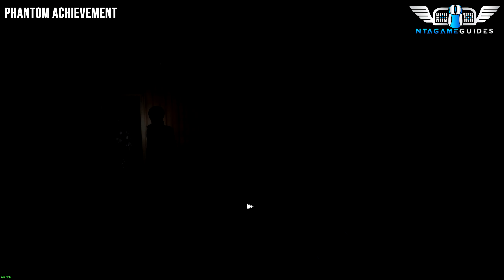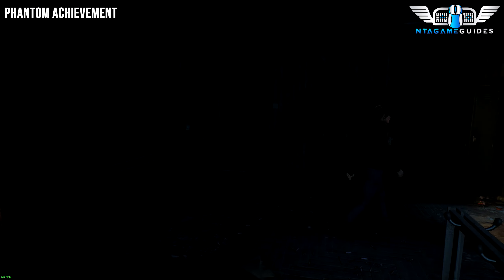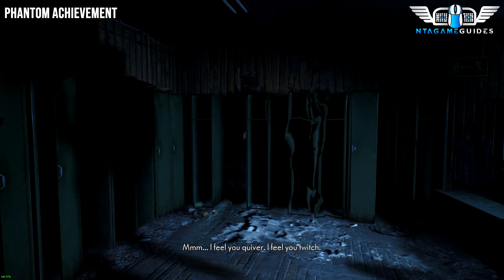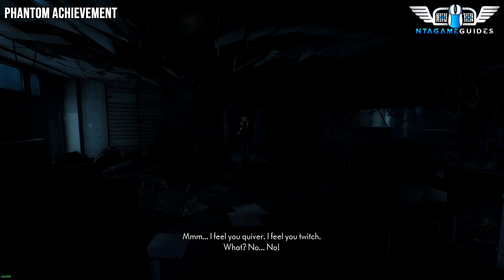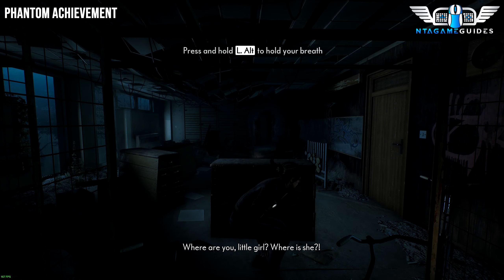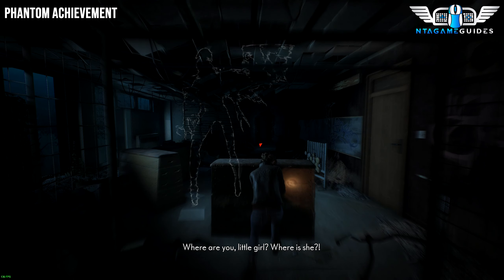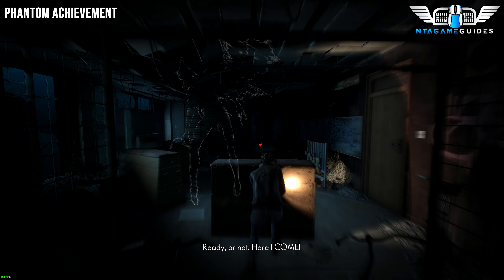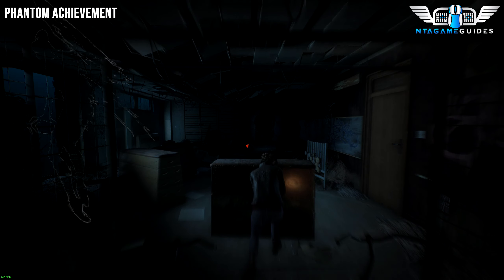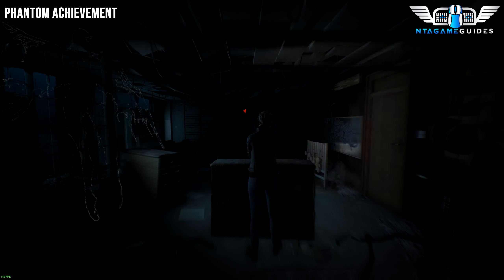This is the perfect example of what not to do — I've just realised this is the clip where I messed up. As you go through this doorway, you'll get a jumpscare behind you and the phantom comes after you. At this point, do not run, because that's what messed up my achievement. I ran and the demon heard me. If you just crouch and stay quiet, you also need to hold your breath, as the demon will hear you breathe.